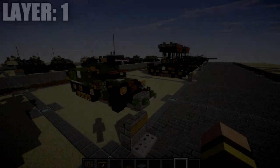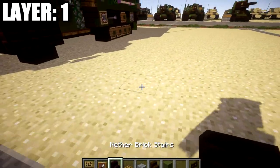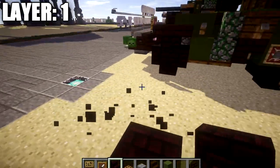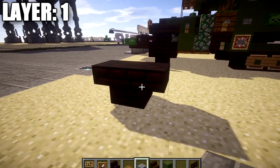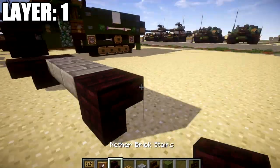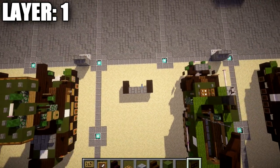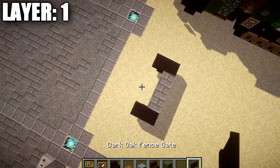Alright guys, moving into layer one. To get started, we're going to place down a nether brick upside down stair and a nether brick upside down stair off the back of it. This starts our right front wheel. From there, go to this nether brick stair and place down one, two, and three stone brick top slabs across, followed by a nether brick upside down stair and a stair coming off of it — giving you your front wheel base or axle, which gives a good idea of the build's size and positioning.